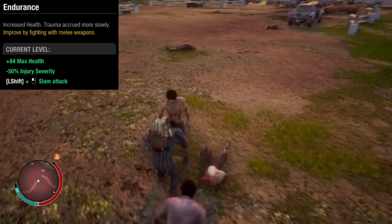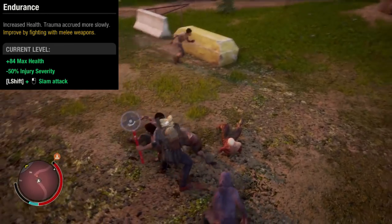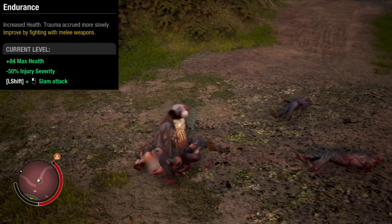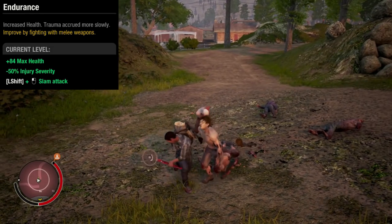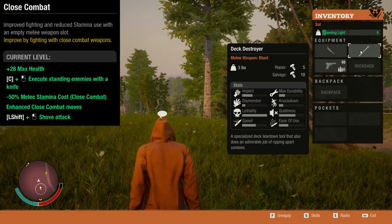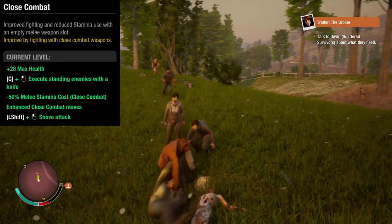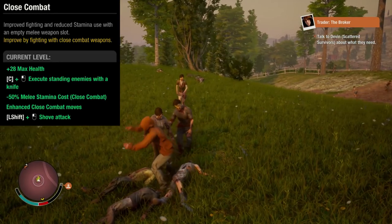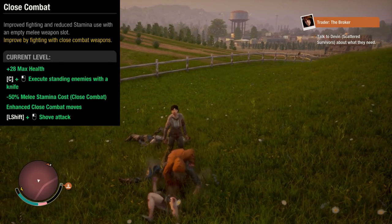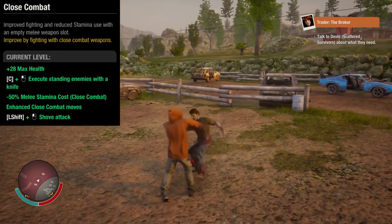This is the slam attack. Once you max out close combat, you can kill standing enemies, but you have to make sure your melee weapon is unequipped. It's not exactly killing standing enemies — it's more like taking them down. Also, the animation of taking them down can be interrupted by the other zombies. And this is the shove attack.